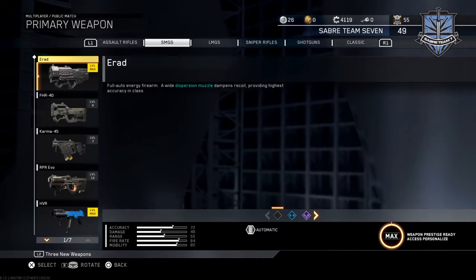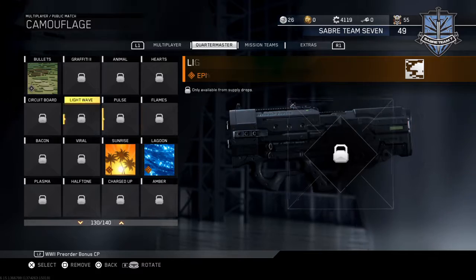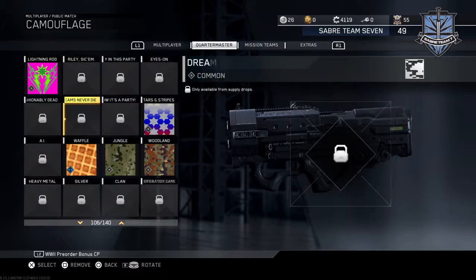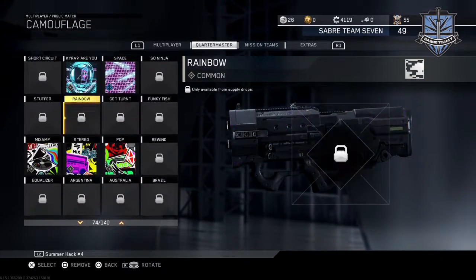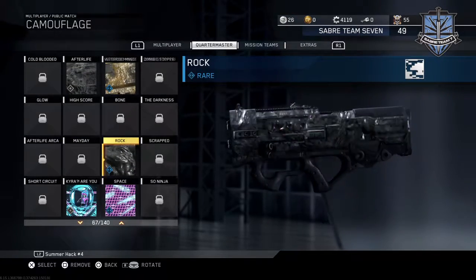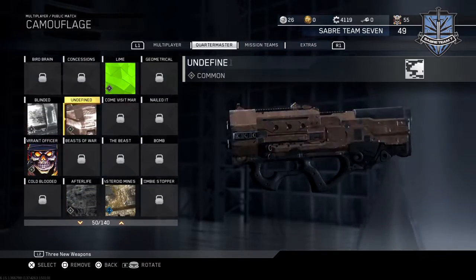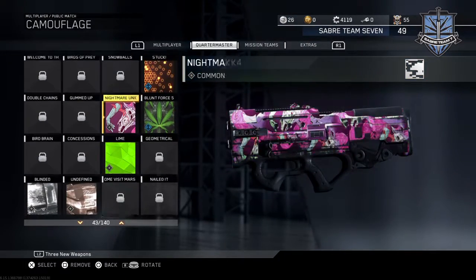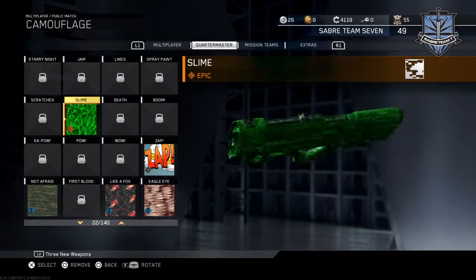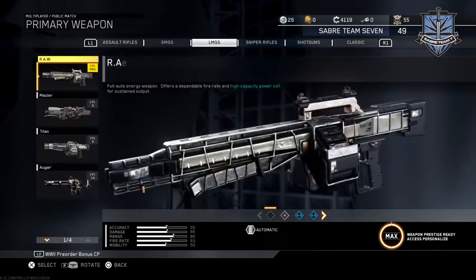I might as well check out some of the camouflages I got. I've seen all these before - never sold that one, oh that one. I want the slime one - whoa, rock and space, that looks kind of cool. Lime looks pretty nice. Slime though - whoa, that's pretty cool, like slimy. Now let's check it on the LMGs.